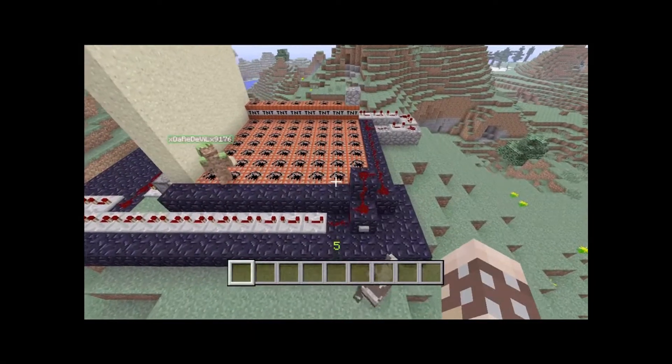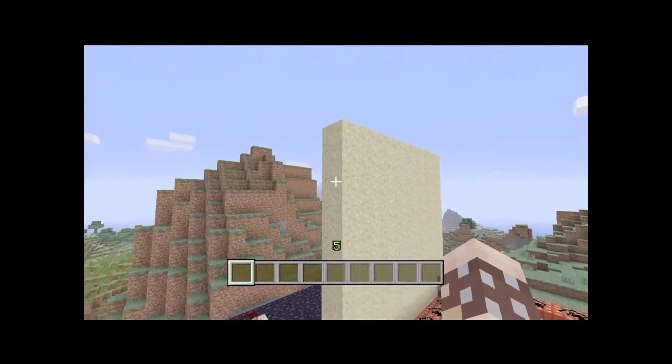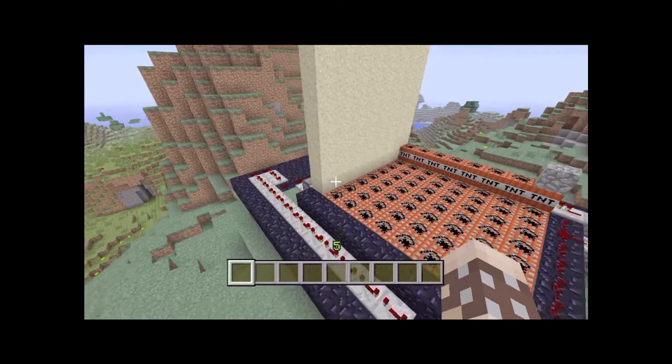Then this block — you're going to want a wall of sand in between the pistons and the TNT, because that's what we use to reload it.